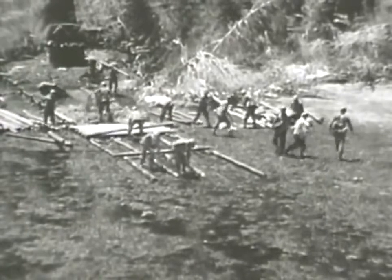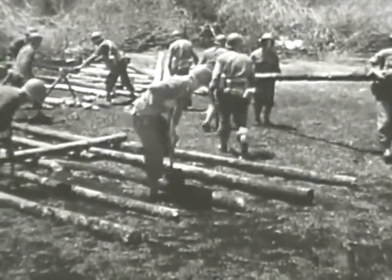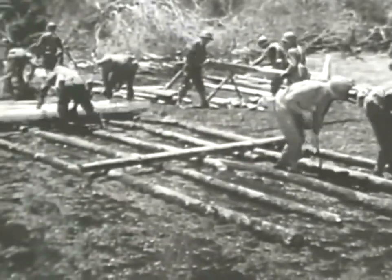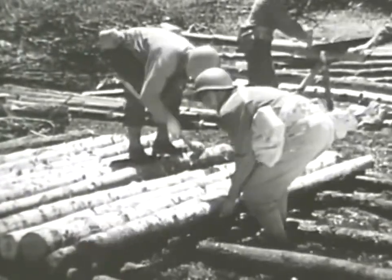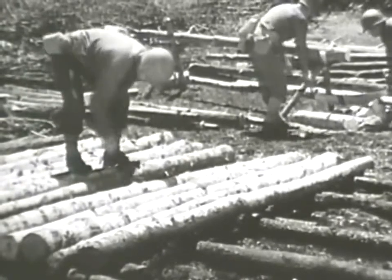Now in softer ground, a corduroy road needs the added support of stringers. These stringers should be at least six inches in diameter. Lay them firmly on the ground, lengthwise, along the line of the road. Space them about three feet apart, center to center. Place the corduroy on top of them instead of directly on the ground. Then spike the corduroy and the stringers together — each log to each of the stringers. That'll keep them from slipping out of position and tearing the roadway down.